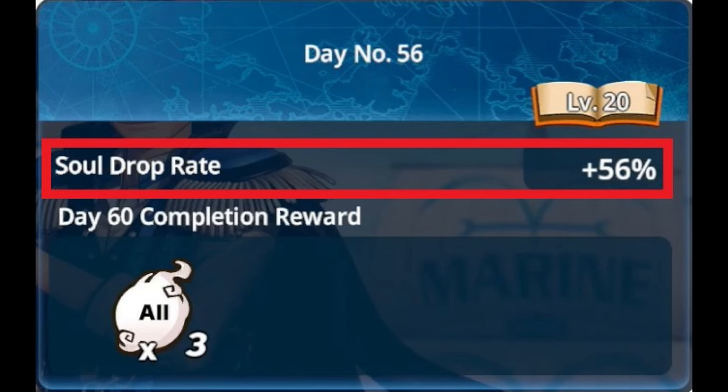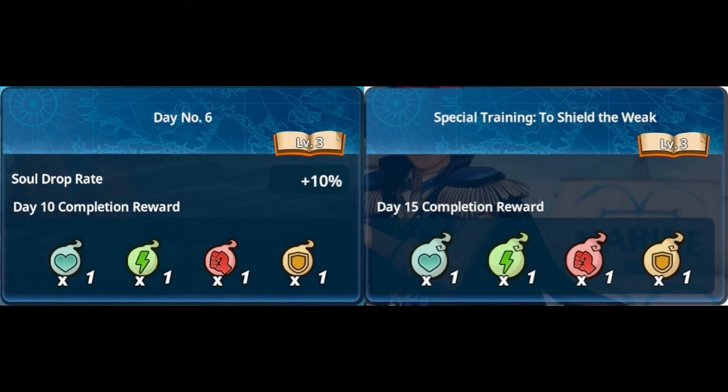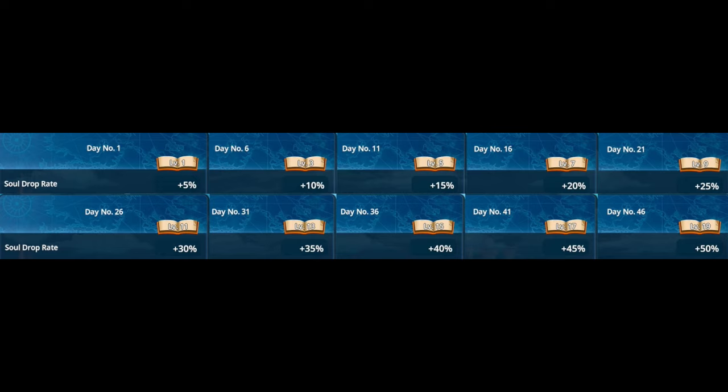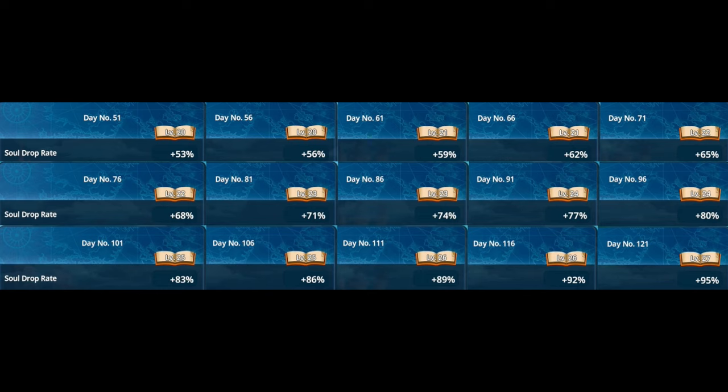Next is soul drop rate percent, which increases the chance of enemies dropping extra souls during gameplay. Story chapters do not benefit from this bonus and therefore don't list it. The percentage starts at 5% on day 1 and increases by 5% every 5 days until it reaches 50% on days 46 to 50. From day 51 onwards, it instead increases by 3% until it reaches 95% on days 121 to 125. From there, it increases by only 1% every 5 days until it reaches 100% on days 146 to 150, which is the cap.